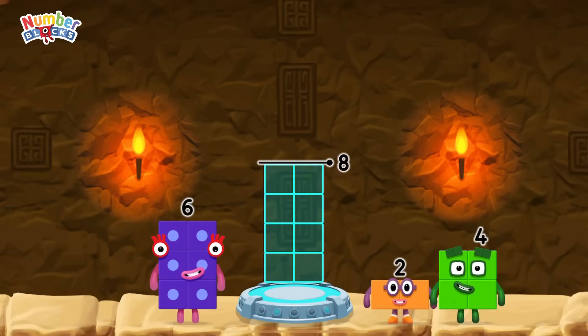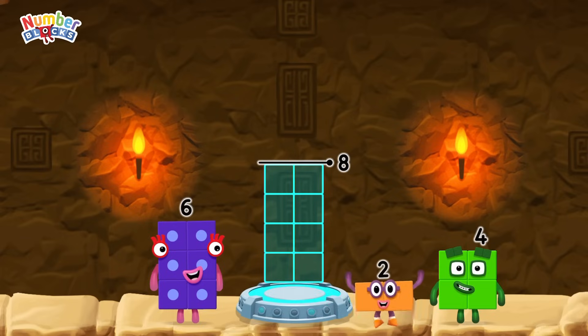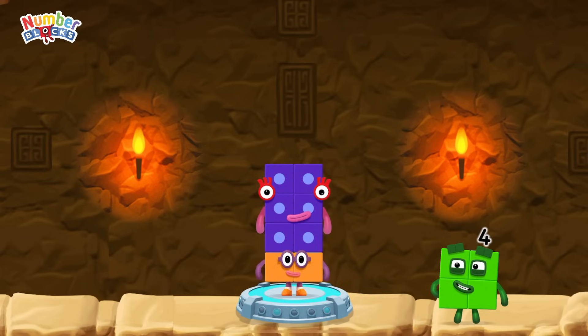Add number blocks to make eight. 4, 2, 6. That's right! Two plus six equals eight.